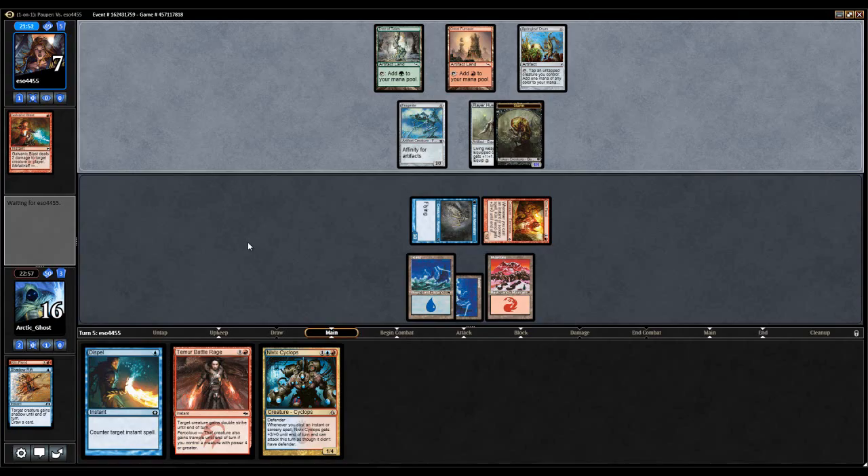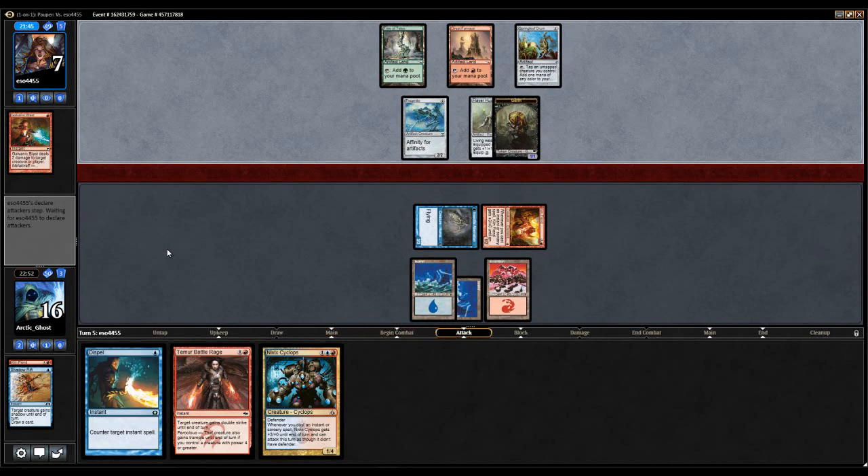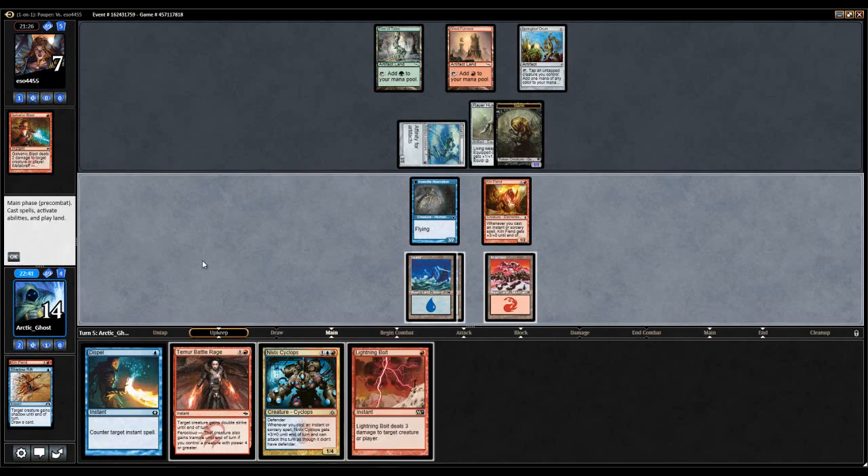My opponent has access to three mana, has five artifacts in play, so whatever Frogmite they play is still super zero. In fact, they could even cost negative one in some games of Magic — you can net a mana. You imagine that? My opponent still said go.